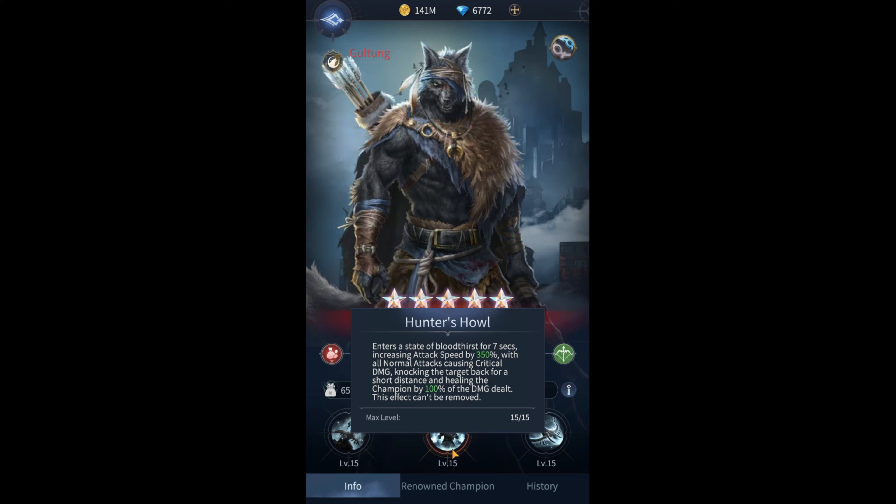For the male Gulltunk's ultimate, we're looking at Hunter's Howl. Enter the state of bloodlust for 7 seconds, increasing attack speed by 350%, with all normal attacks causing critical damage, knocking the target back for a short distance, and healing the champion for 100% of the damage dealt. This effect can't be removed. Wow. So if we can gear this character properly, his ultimate is essentially a full heal for him, guaranteed critical damage on all of his normal attacks, and he'll be attacking a lot faster with a 350% increase in attack speed.